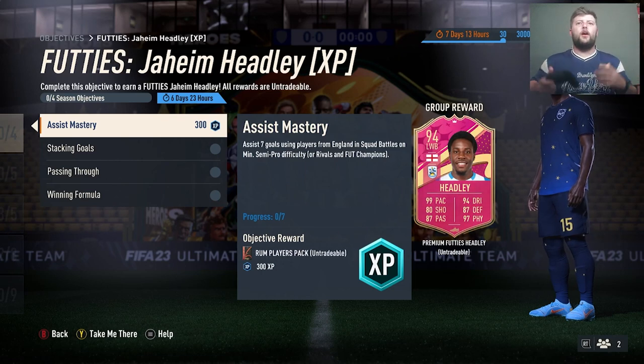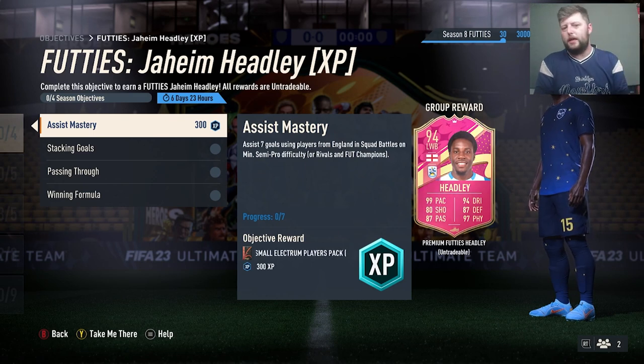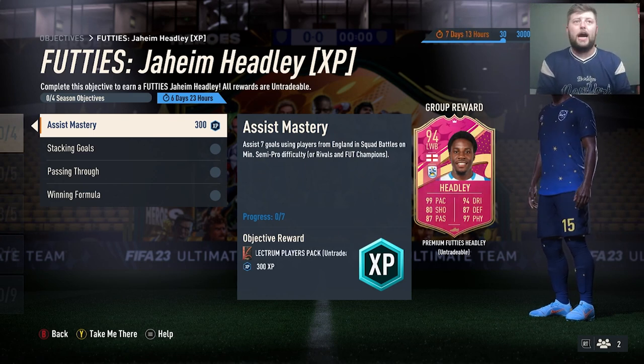What is going on guys? Today we have got Hedley. The beautiful 94 left wing back is obviously a premium and is more XP for your season if you've not finished as of yet.